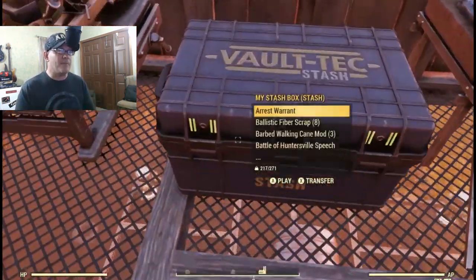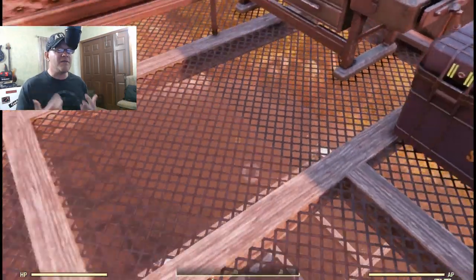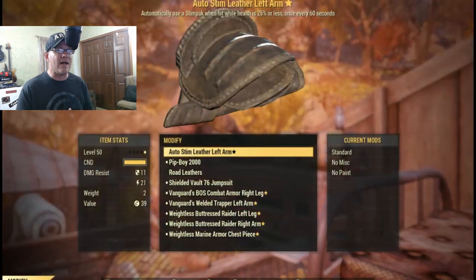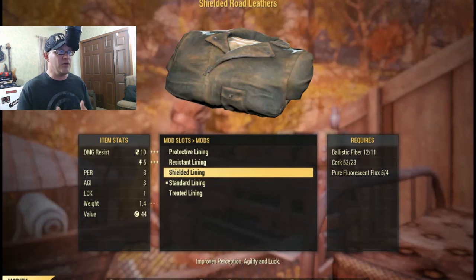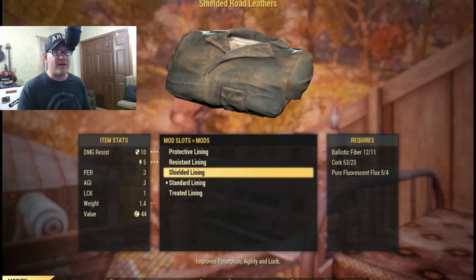Something odd happens occasionally where it won't let you craft the raider under armor even if you have all the materials. If that happens, go into your stash box and pull out the required materials onto your personal inventory — this usually allows you to craft the armor. It seems like a bit of a glitch, but that's the workaround.